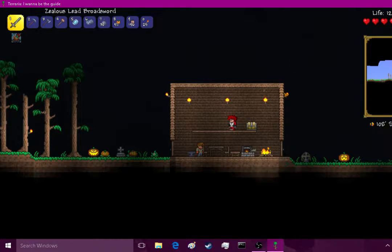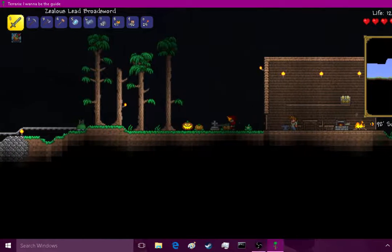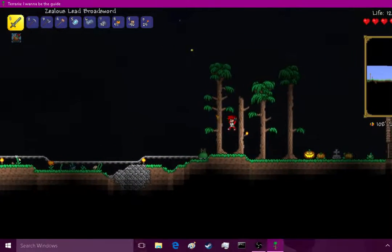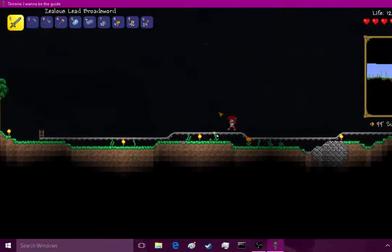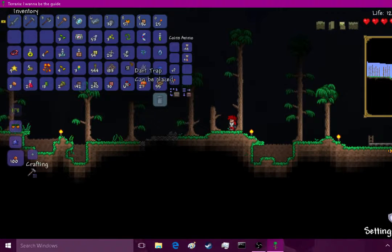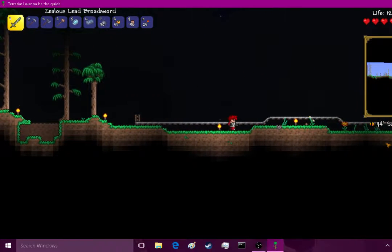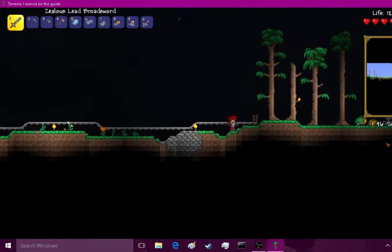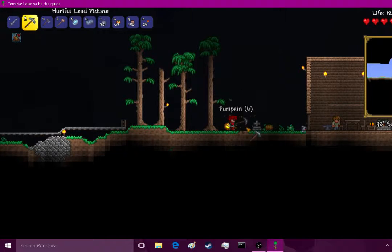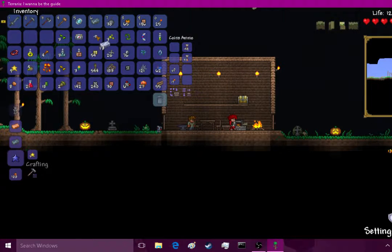Hey guys, Tyler Apple back here with some more Terraria! I went back down to that chest we saw inside last episode - I died and it was really sad. But I've gone back down, explored all this cool stuff, and got a lot of goodies. I got platinum ore which I still need to turn into bars, but I'm going to do that right now. I got quite a bit of platinum and can do all sorts of stuff with it.